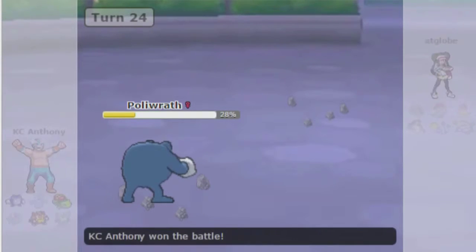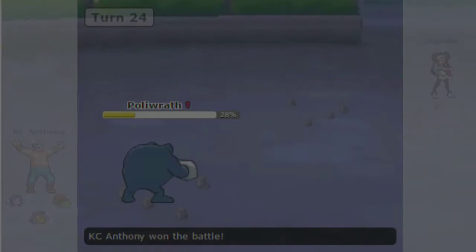But Poliwrath did a ton of work that game — absolutely awesome. The team is now 3-0 with Sub Punch Poliwrath, and I'm going to retire it forever. This team goes completely undefeated. Pastebin will be in the description. Thanks for watching guys, I'm out. Bye!